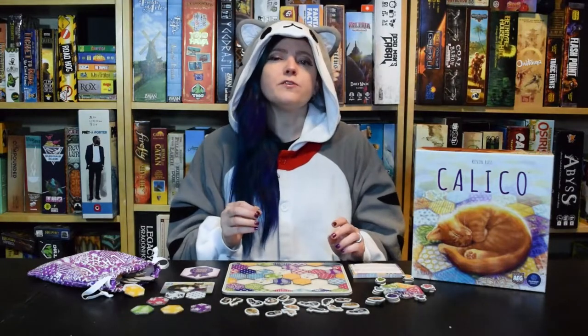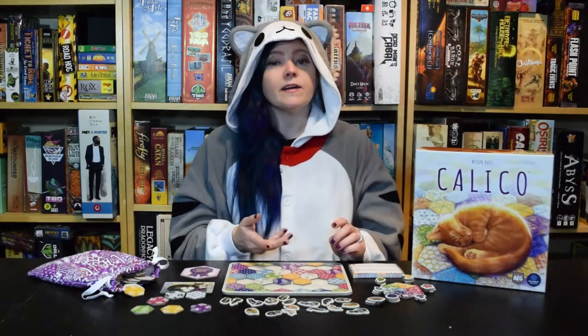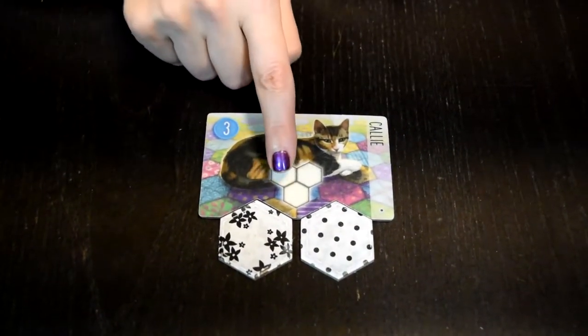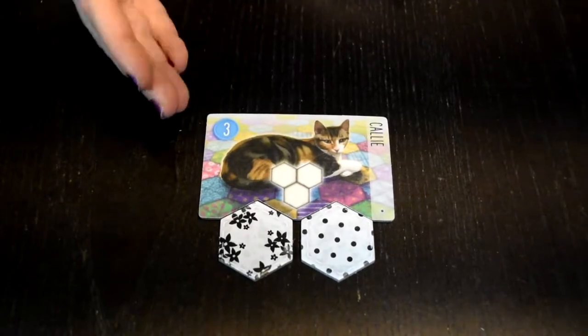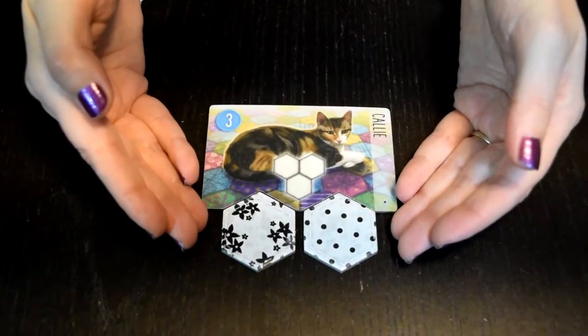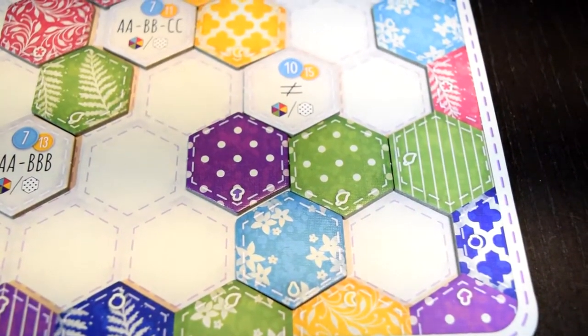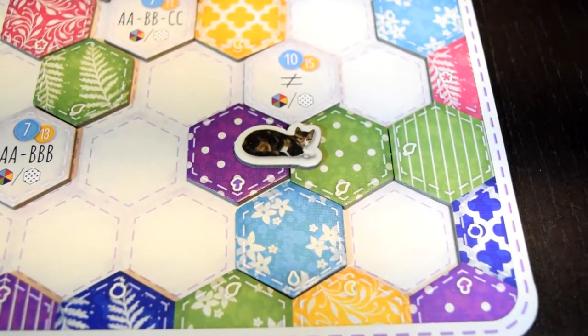But the most important thing to consider when placing your tiles is: what do your cats want? Each cat likes different kinds of designs and will gift you with their presents and points if you craft a quilt to their liking. Here we have Kali, a pretty calico who loves sets of three tiles in this shape. She'll only be happy if you use the patterns on these two randomly drawn black and white patch tiles. If you create a set that pleases her, you'll earn a Kali token to plonk down on your quilt for added points.